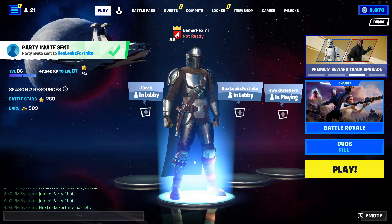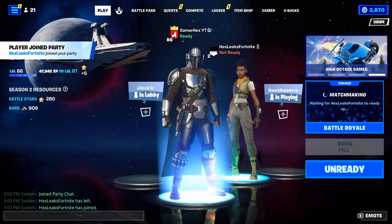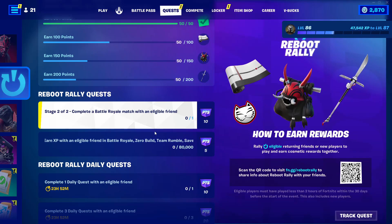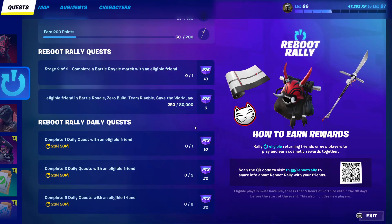What I'm going to do next is just play a battle royale match with them, which is most likely a duos match. That's how you complete the second quest — just play a match. It doesn't matter if your friend didn't complete the match and left right away. Since this is my bot lobby account, I'm going to leave on the second account and it still counts.